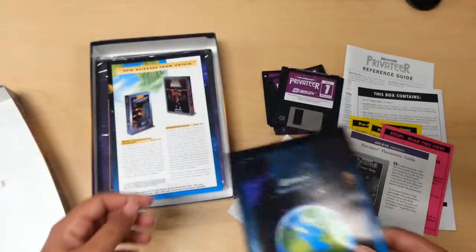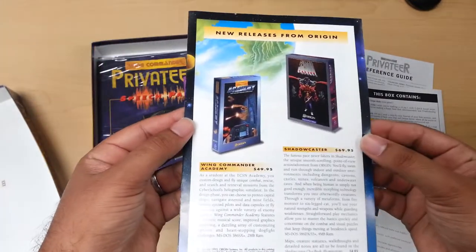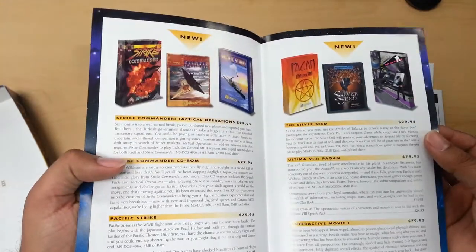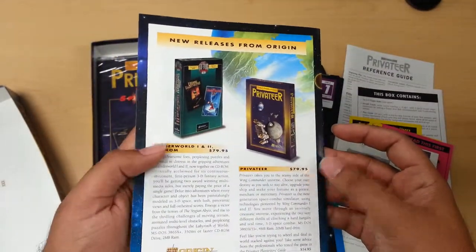So yeah, I actually love this guide. And then there are some of the new releases right here — Shadowcaster, Wing Commander, Pagan, and of course Privateer.